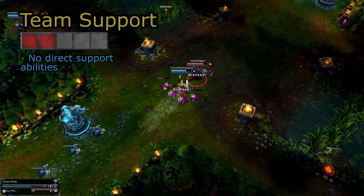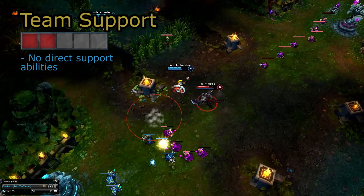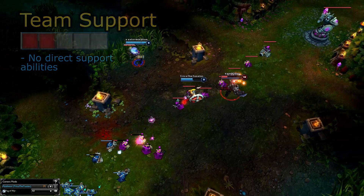While he certainly isn't a supporty champion, he can still help his team out by man-dropping in and turning ill-fated ganks around. He also has a stun, which can be a little helpful as well.